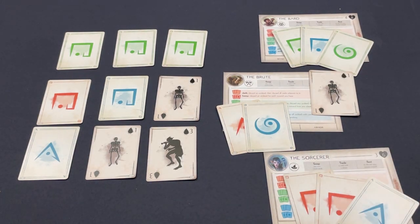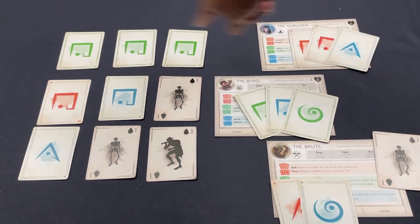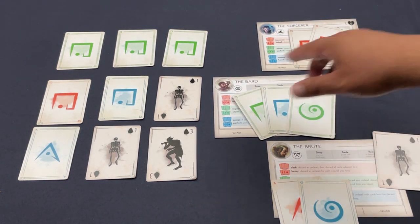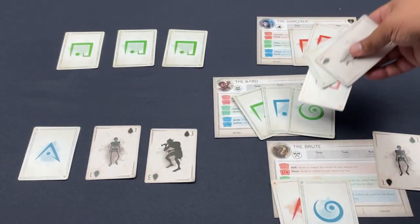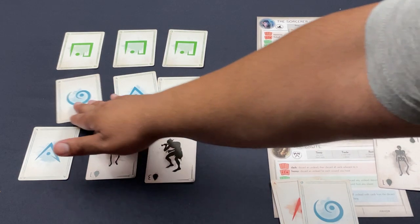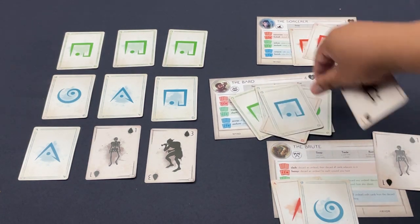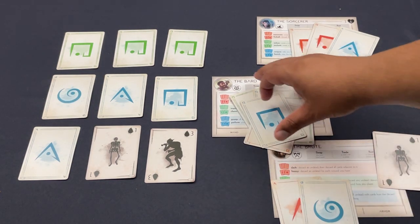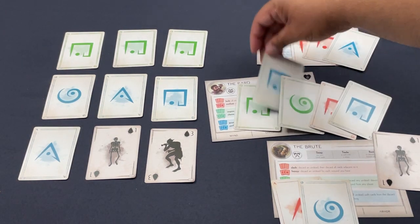Next up is the Bard. Their green power keys off wounds and healing, but there aren't many wounds on the board yet, so I'll leave that for later. I'm going to take this row of cards to start acquiring two blue cards — building toward casting a spell. A wound came in but the Bard is going to use the rest ability and get rid of that wound right away. The Bard now has two squares toward their banish power and will try to complete it next turn.